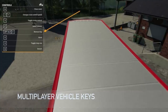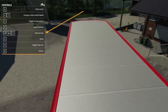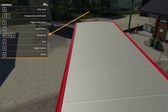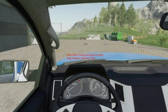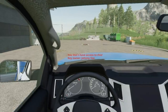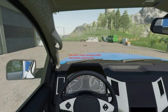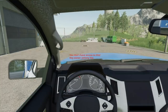Also from GTX, the Multiplayer Vehicle Keys mod. Are you tired of getting out of your vehicle in multiplayer and someone jumping in and driving off? This lets you keep the keys to your vehicle so nobody can steal it. It works even when you're offline, is automatically disabled in single player, and the server owner can still move things around if needed.